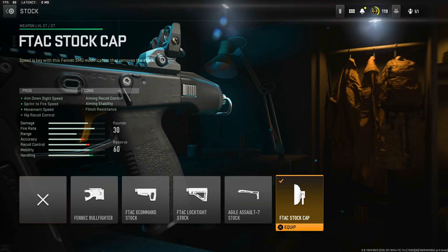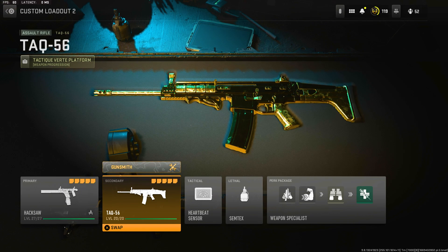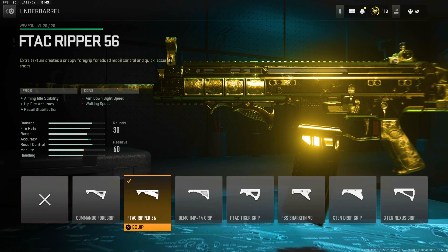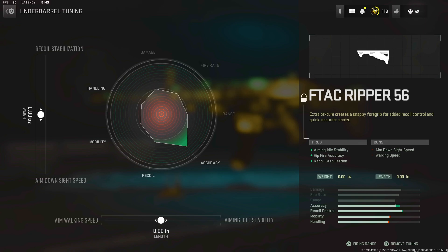Lastly on the Fennec we have the FTAC Stock Cap. The fourth gun is the TAQ-56, possibly one of the best ARs in the game — if not the best. It's essentially the SCAR from Warzone 1, but the old SCAR had lots of recoil and not enough ammo. This one has enough ammo and way less recoil — it's the SCAR but actually good. First attachment: 60-round mag for obvious reasons. Next we have the F-TAC Ripper 56 underbarrel for recoil control; it does decrease ADS but it's a long-range AR so that's fine. Tuning: left completely default.